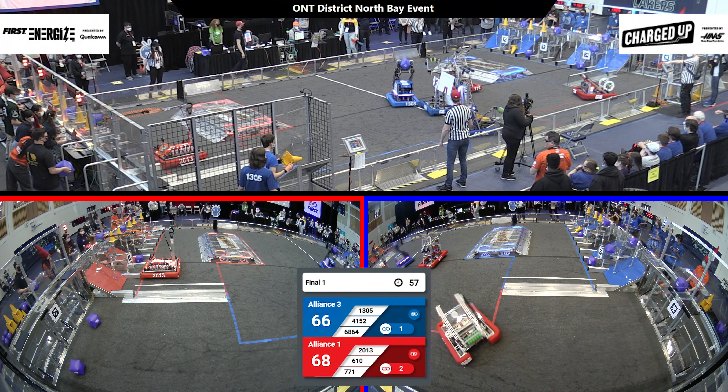We'll see what works for them. 68 to 78 red, 66 blue. Still climbing for both — still lots of room for this to go either way. Just under a minute left now. 13-05 coming across the field to the double substation. 6-10 going up to finish the top row of theirs — that gets them their third link, an additional five-point bonus. Blue Alliance just behind, a five-point difference with 30 seconds left. It could come down to the charge stations.